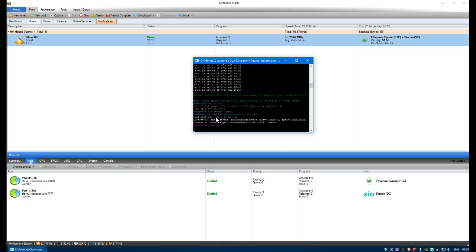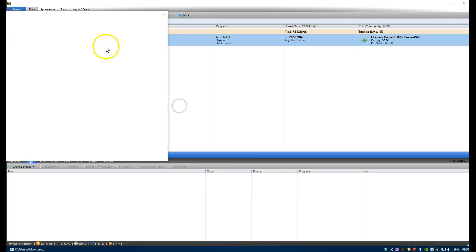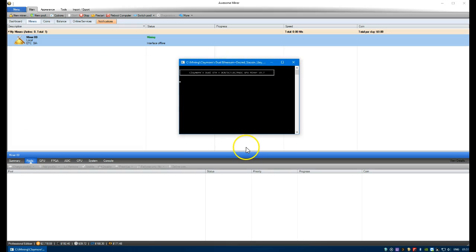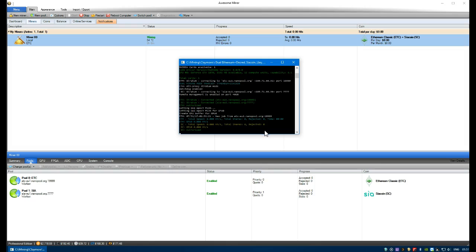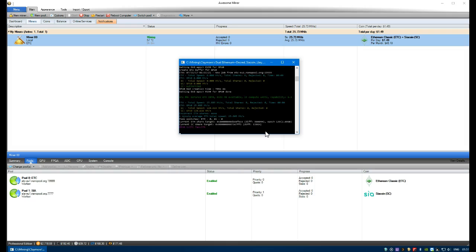If we press S you'll see we're getting 257. Pressing plus and minus changes the dcri value - you can go to 15 or 20. If you want to set it by default, right-click Stop, right-click Properties, and under the miner's Command Line add the dcri value - in this case we'll put 15. Click OK and start the miner again. On the command prompt, plus and minus now starts from 15. Before it was 257, now I can see it's 128 - pressing plus should go to 16.